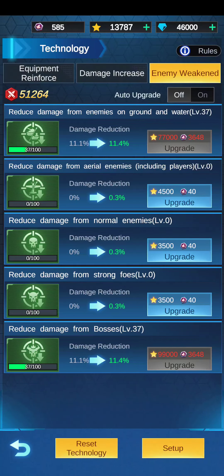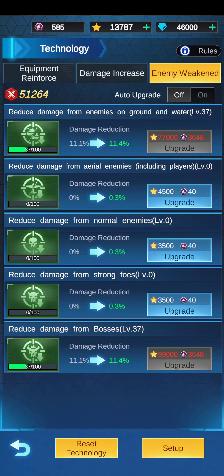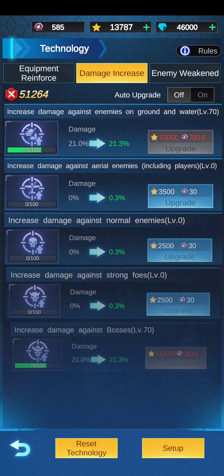On your enemy weakness, personally with the technology I have, I generally stay around 37 — I try not to go much higher, maybe 40. Always put a little bit of defense, especially if you're going against the Titan, and of course reduce damage from boss because the Titan is a boss. For damage, I generally stay around 70-75, even 65. If you're a mid or lower level player, be sure to put some on these, because too much defense or too much offense and you're going to lose points.